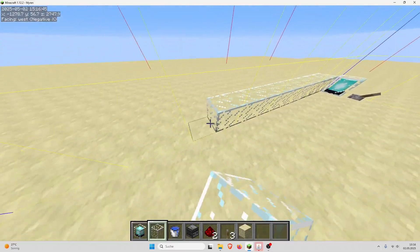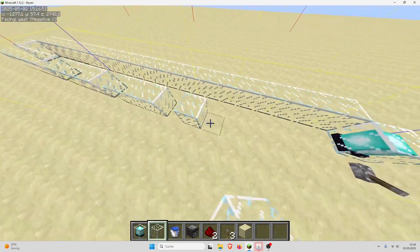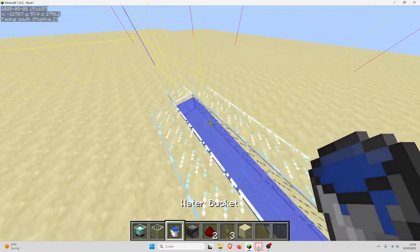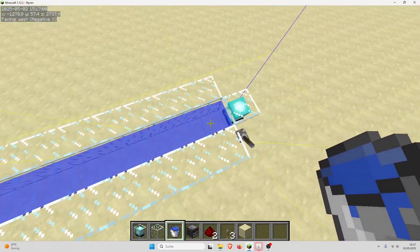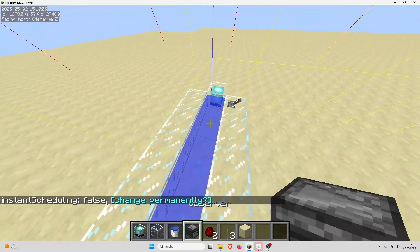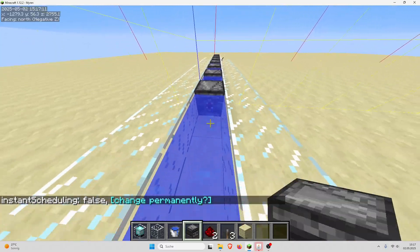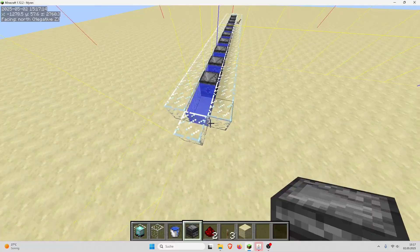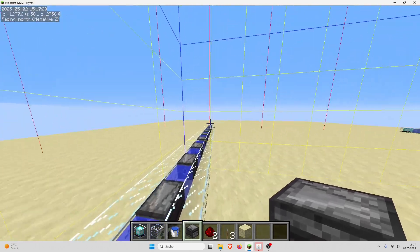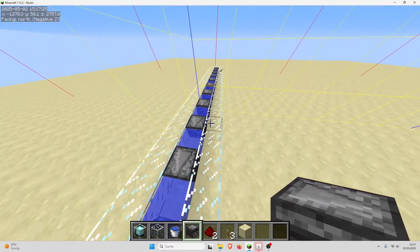Let me quickly first place some glass around here and then fill this up with water. I've already got instant scheduling on — I should maybe first turn it off while I'm building this. After you have the water in here, you make every second block an observer, and this is then an observer water chain. The special thing about observer water chains is that they can have multiple async threads in them at the same time, whereas a regular observer chain can only have one async thread.